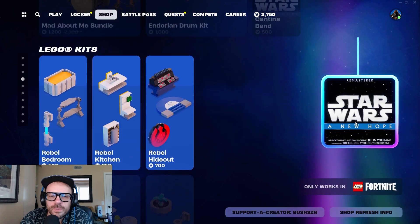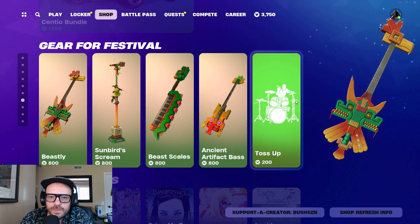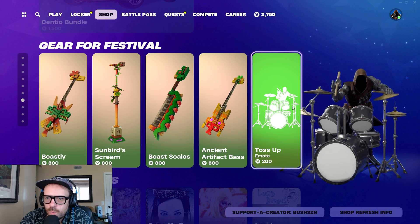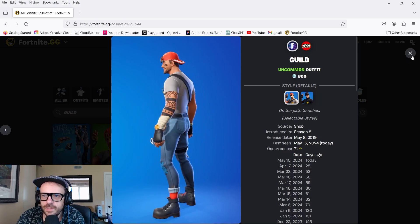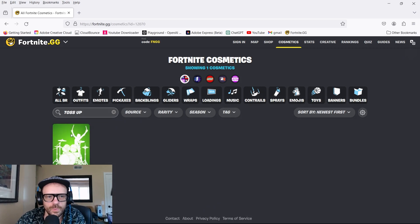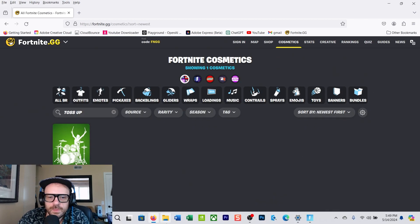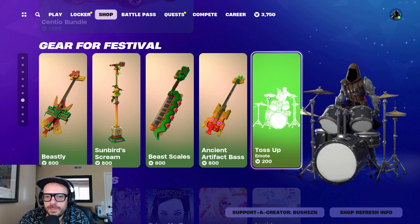The Star Wars stuff is still here by the way — I thought they were going to take it out. Oh here it is: Toss Up, the new drum emote. I guess whatever your current drum set is, it uses that. That's brand spanking new today. So yeah, that's the shop — what are you gonna get? Let me know.